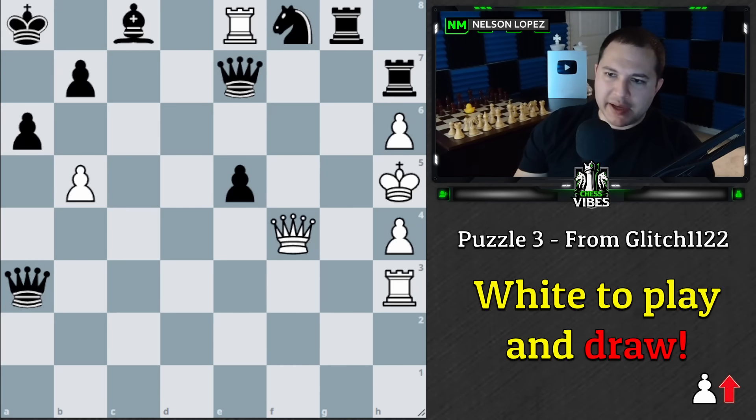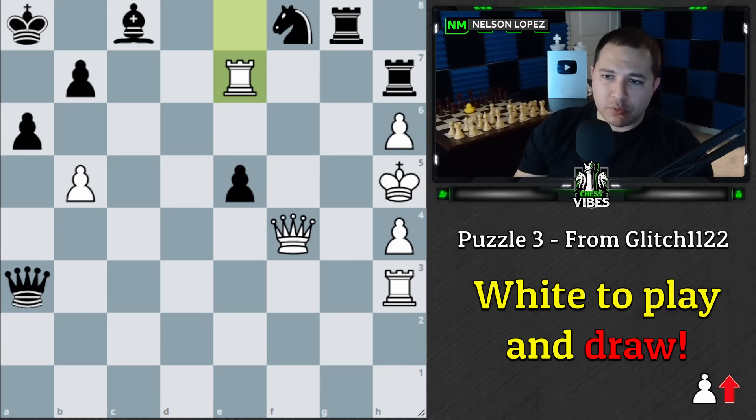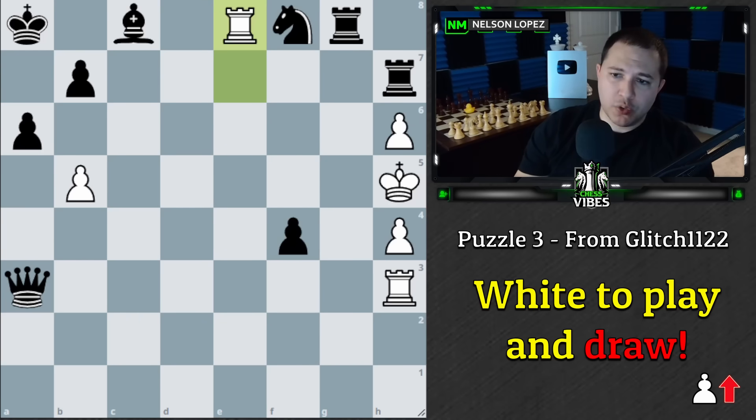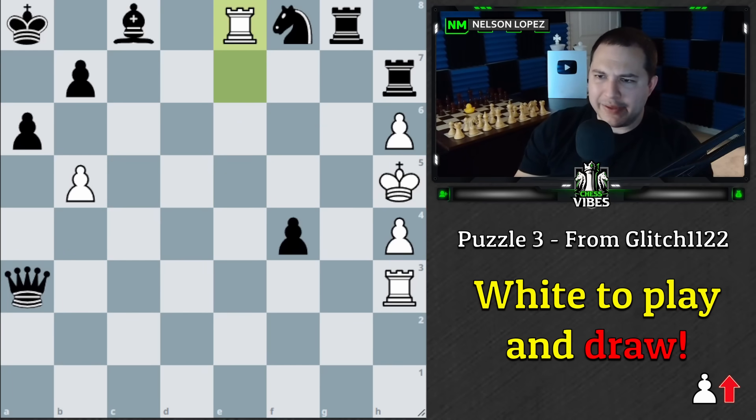If you had a chance to look at that — this position is kind of a mess. Black has obviously two queens and two rooks, and the worst part for white is the king, which is completely stuck and about to be checkmated if white isn't extremely careful. For example, a random move like rook takes e7 — black simply takes your queen, and then in the next two moves regardless of what you do, you're getting checkmated. Queen c5, queen takes, checkmate is one example.